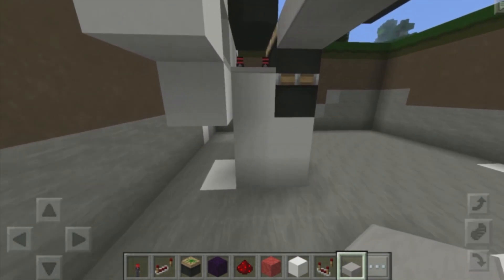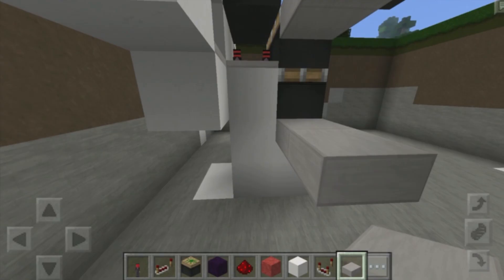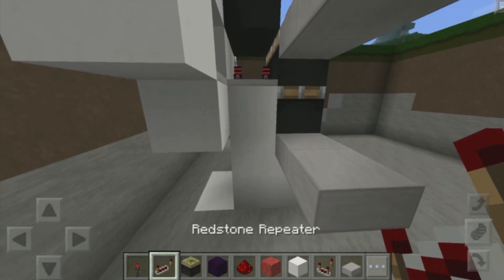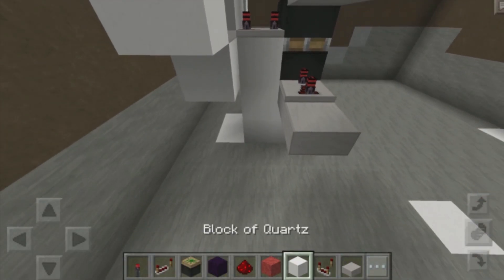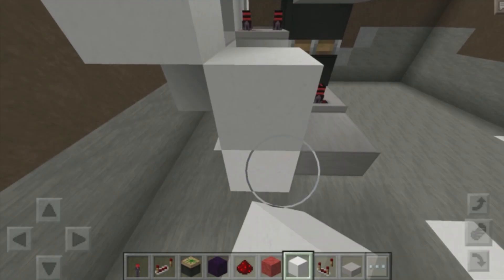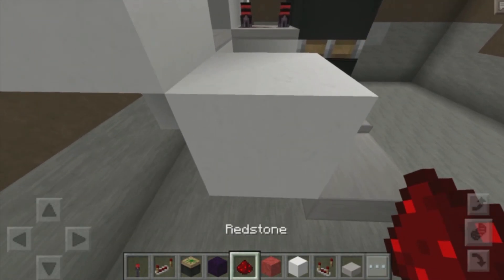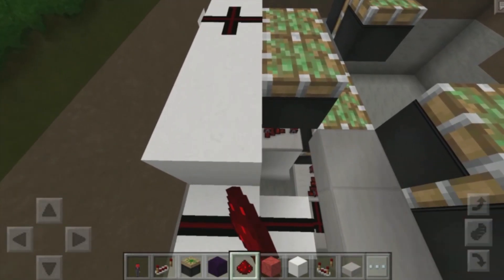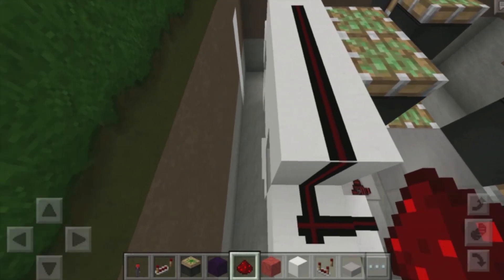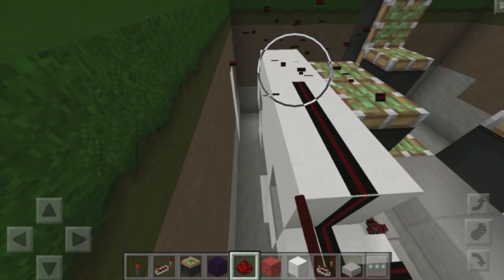Then we want to grab more slabs and place down one, two right over here at the top section of that block, underneath that sticky piston. Place down a redstone repeater over here, set that to four ticks, and then place down another block right over here and up just like that. Then grab ourselves redstone dust, place it there, there, and all the way to the top of this block, connect it up in front of our sticky pistons, and then you can destroy this one because we don't really need that.